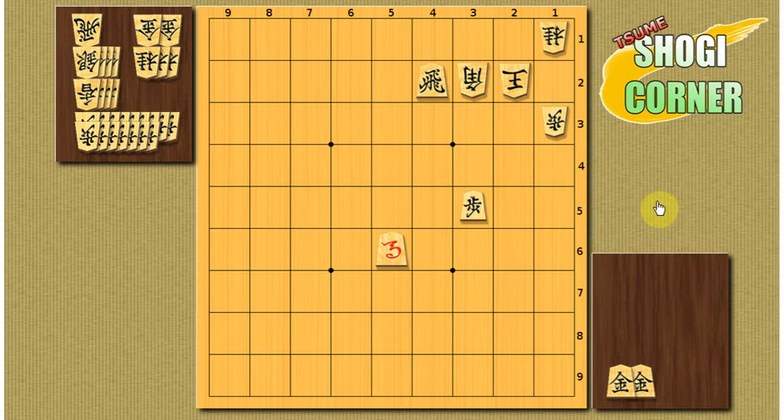Problem number 2. You have a horse on the board looking next to the king, and a rook locked by the opponent's bishop. How do you use the 2 golds in your hand to mate the king?